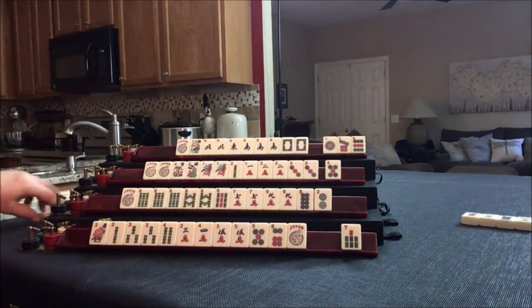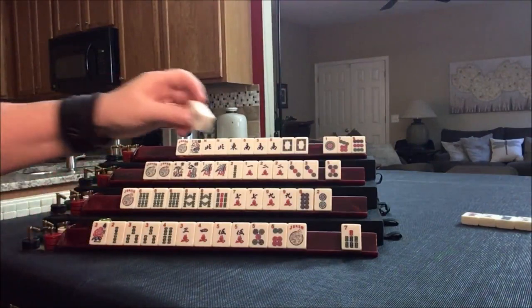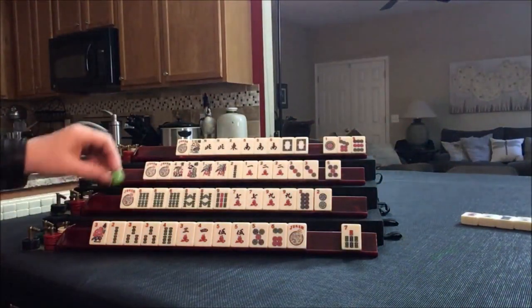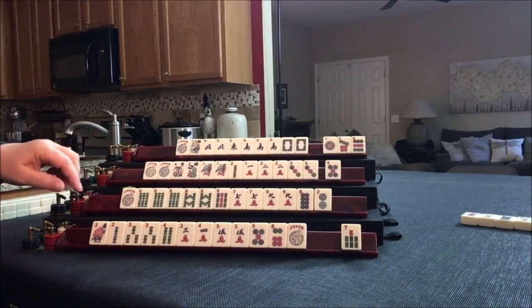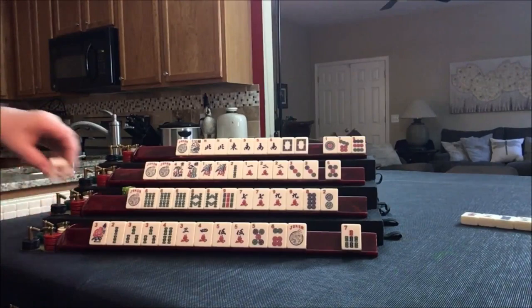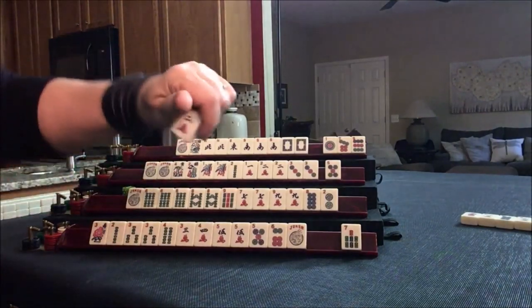West. Let's discard the wind. If you're not using winds, get rid of them early. With news on the card, you want to get rid of winds if you're not going to use them. We're going to draw 2 crack — we'll discard that.